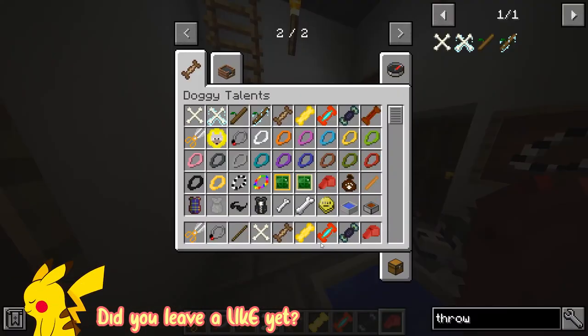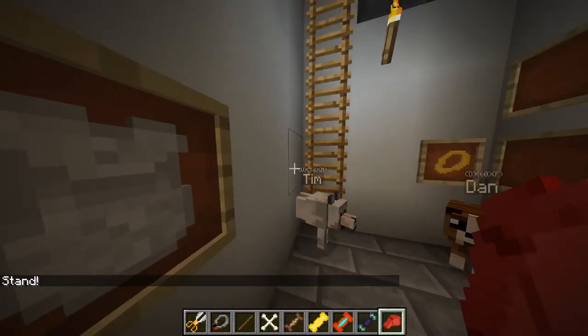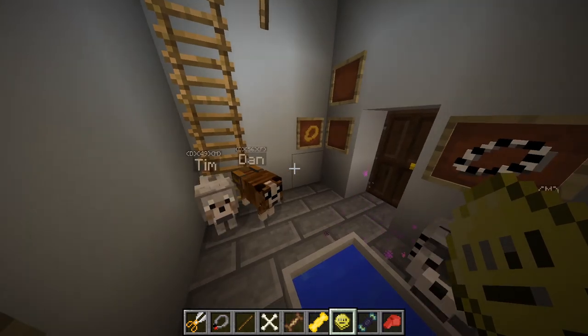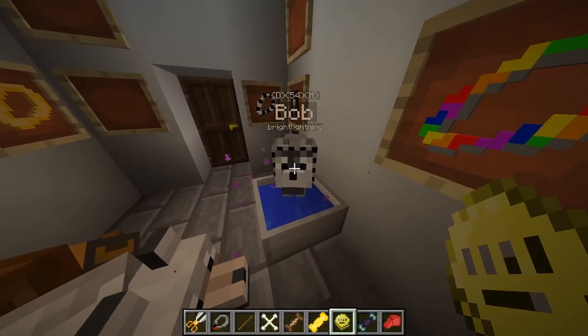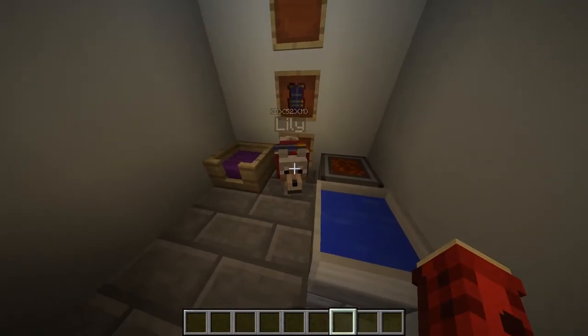With this mod you also get a command-to-stand whistle, which makes all of your dogs stand at once. You can also change dog ownership, so if you have a shop or want to sell a dog to another player on the server you can do that. When they get wet, they also shake — which is a nice touch!